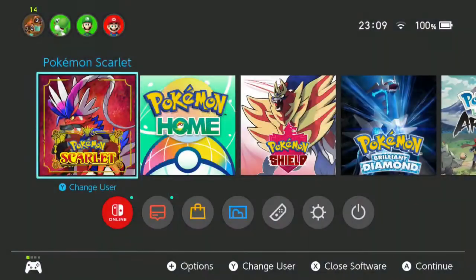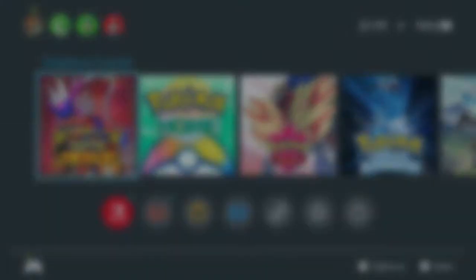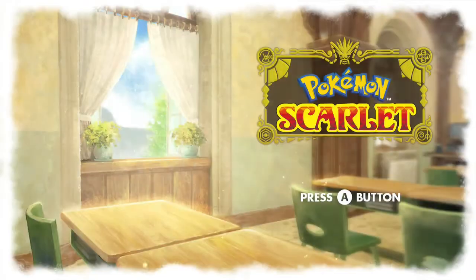If you're having trouble setting this up, just rewatch the video because it's very simple: go out into the wild, save your game, run in front of the Pokémon you want, catch it, run back to the town, save, reload — and you'll be back at the old spawn with the Pokémon there again.